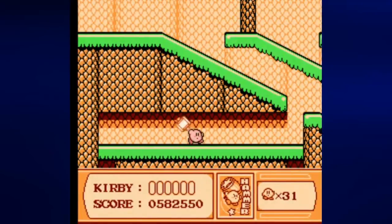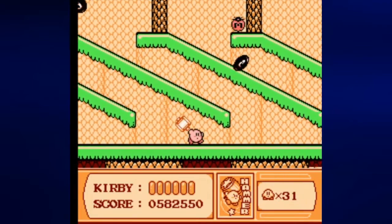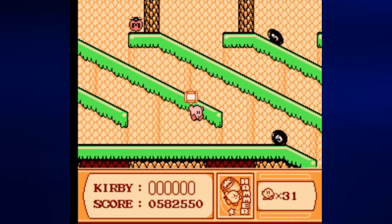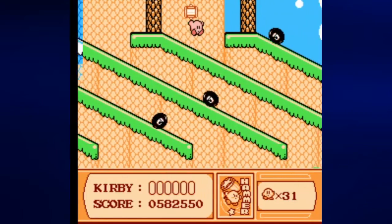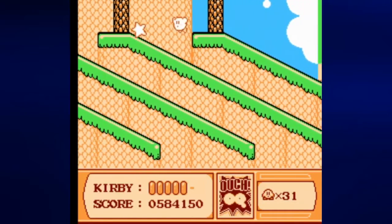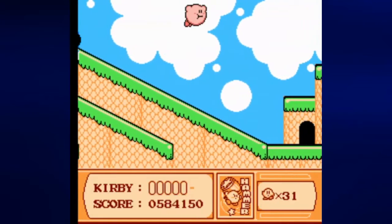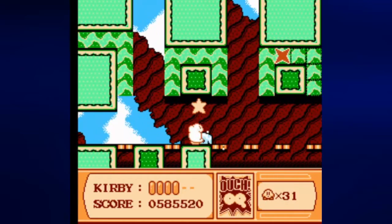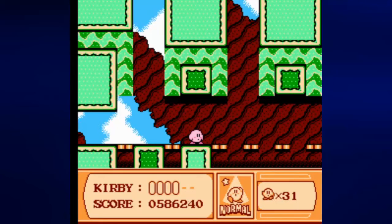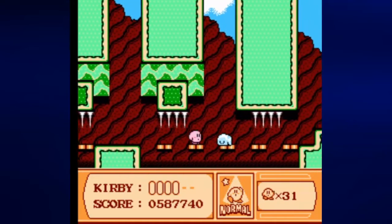Let's go to stage 6. This is a very short level, only 3 sections. For this first one you want to avoid all these wheelies — you definitely don't want any of these guys running into you. If you lose your hammer ability at any point you definitely want to get it back too. Now for the second part, you want to hit this bomb block and run for it. Are you kidding me? The hammer is the only way I'm going to be able to do this.